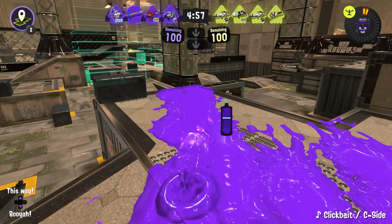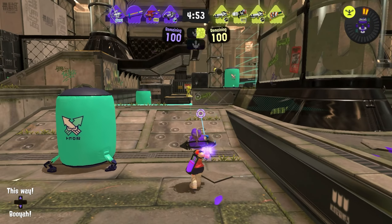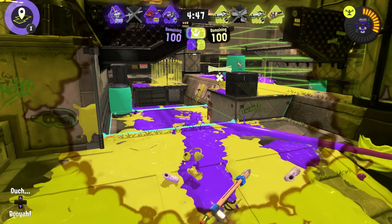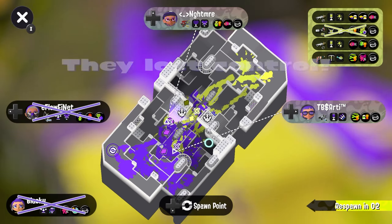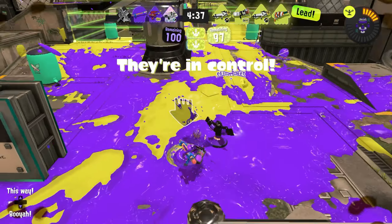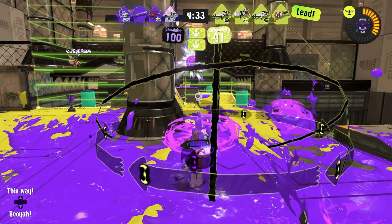Match number three. We have double backline and they do not, though they do have double booyah bombs, so we'll see how that is. They're going to be a very aggressive team compared to ours. Unfortunately, I was just poking that Splattershot Pro a little too much — we are actually losing fights here at the start. Not great. I need to stay behind and be supportive and not just be the aggressor here. That's not really my job.